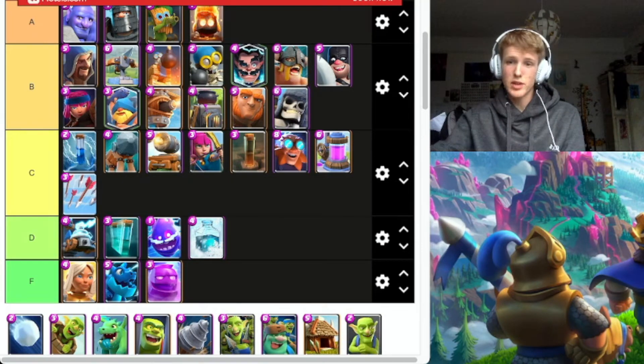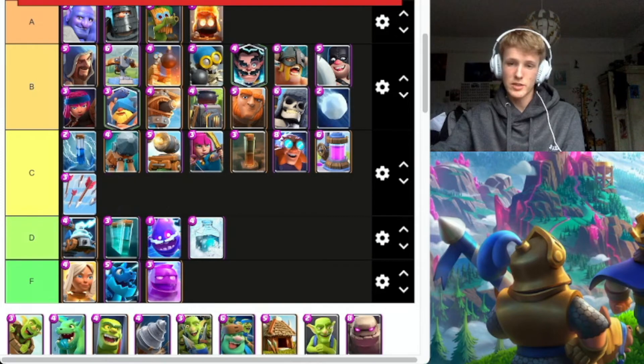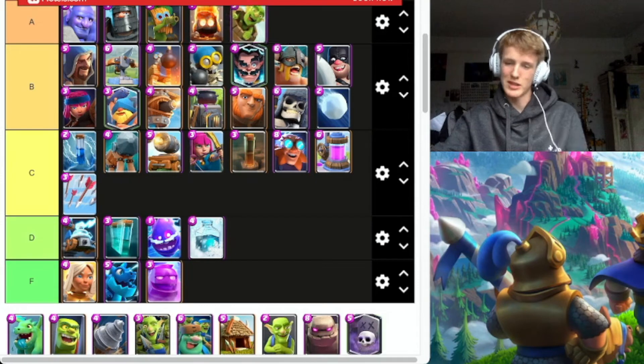Snowball — it's a pretty underrated card, I can't lie, this is an actual underrated card. Goblin Barrel, definitely A tier — if you don't have a counter or it's out of cycle, like in Logbait, it's going to do its damage.